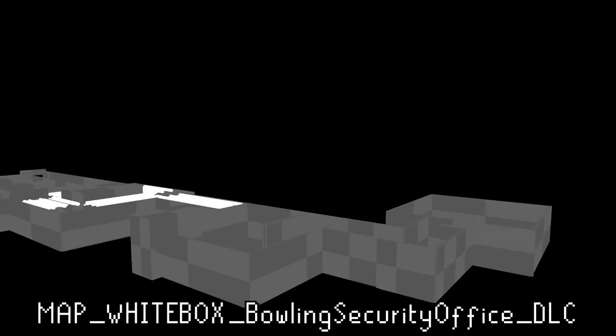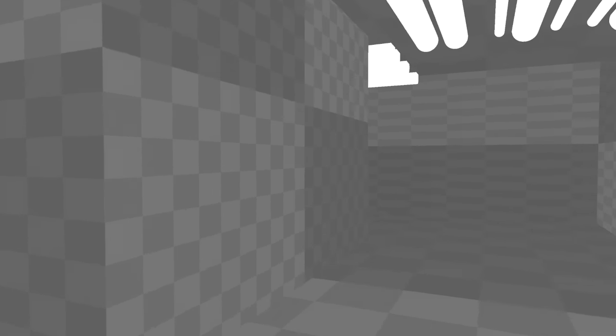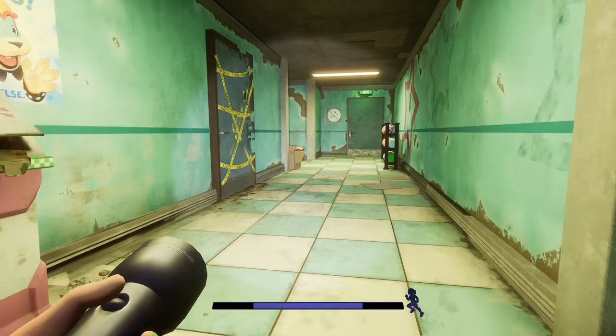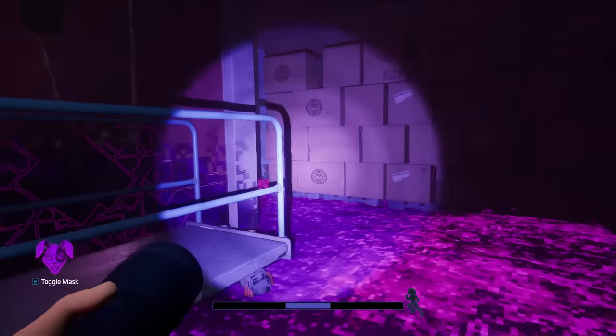Next we have an early bowling security office map, which seemingly starts off in a room with a large block with the text 'press Y to teleport.' I'm assuming this was some sort of function left for people testing this map — probably an early function for the AR mask to teleport the user between the real and AR world. We can proceed down a hallway which leads to another with a red path on the floor and arrows indicating something. Not exactly sure what this could have been meant for, as I believe this is supposed to be near the bowling alley. A similar purple path is seen in the previous hallway in the AR version of this map, and I can't really think of what this could have been for — if you have any ideas, I'd love to hear them in the comments.